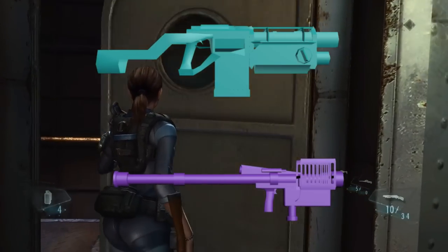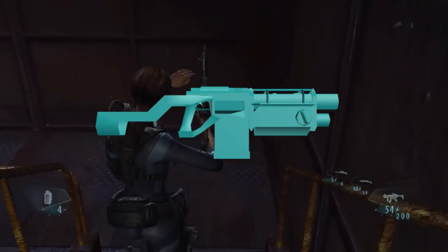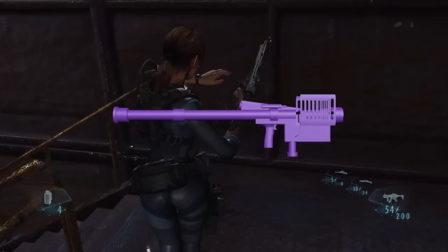Here are the two weapons that never made it into the game. The first one looks very similar to the mine thrower in Resident Evil 4, and the other weapon looks like some sort of rocket launcher.